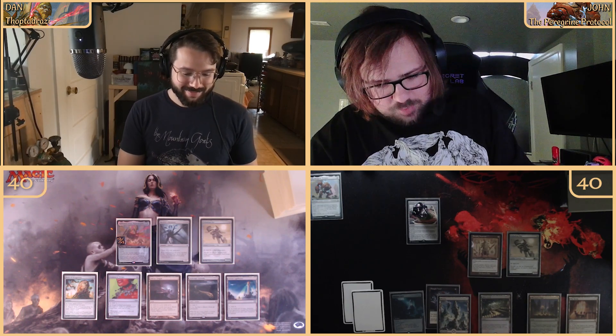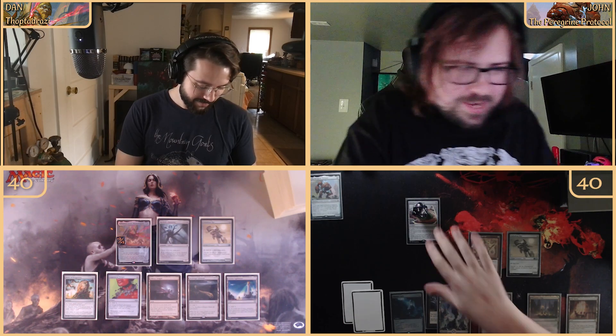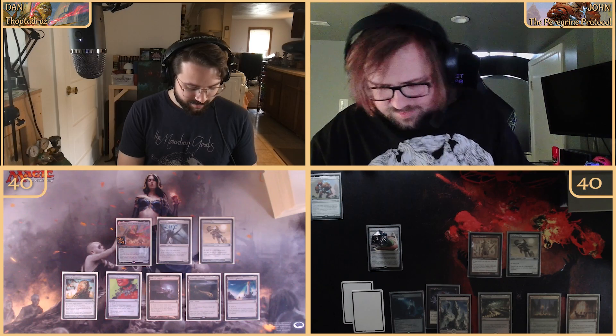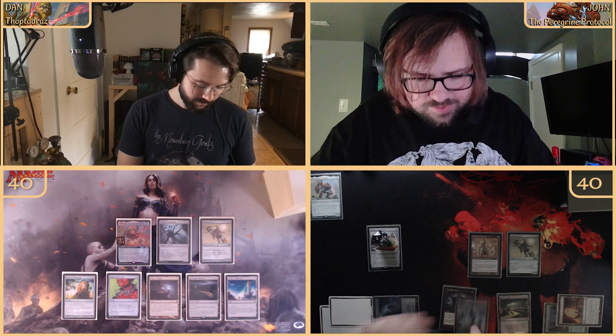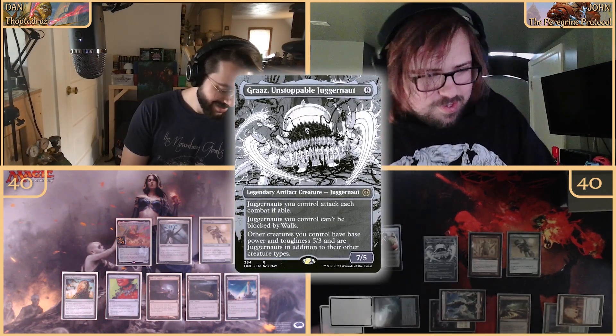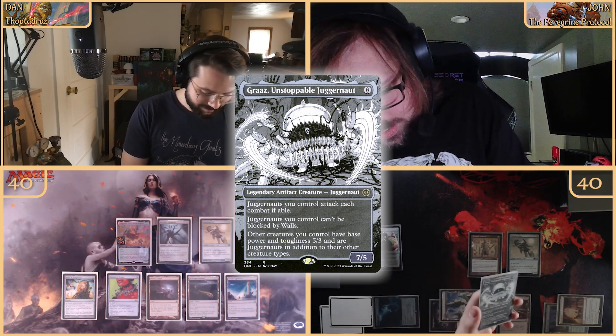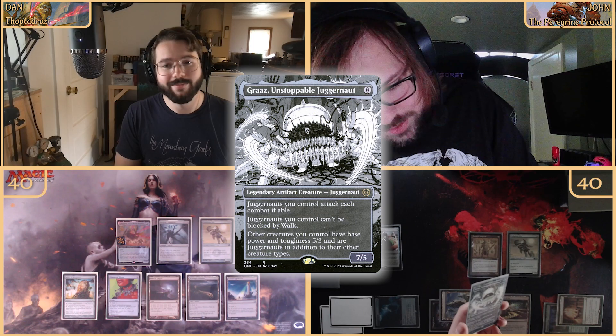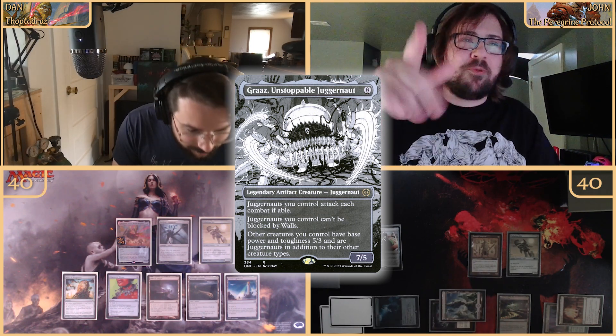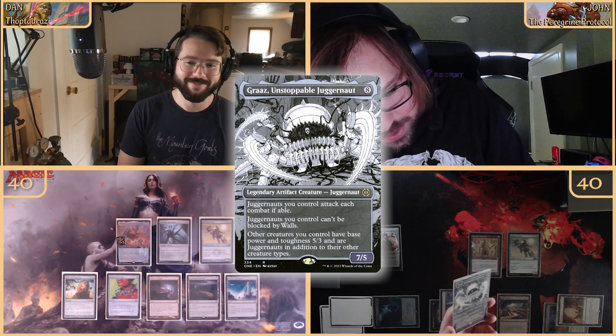We're going to draw, hope for something cool. We can tap one through seven, so tapping everything except the Maze, and we're coming out with Graaz, the Unstoppable Juggernaut. This card is so cool — he's a seven-five, has Juggernaut's evasion, can't be blocked by walls, and other creatures I control have base power/toughness five-three and are Juggernauts in addition to their other types.